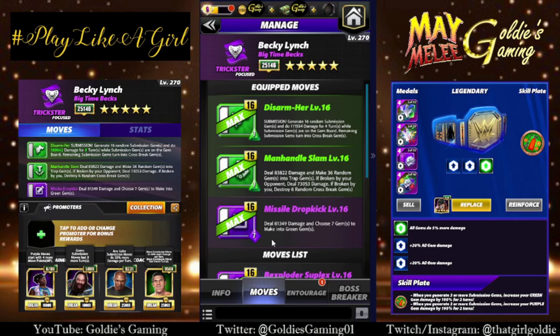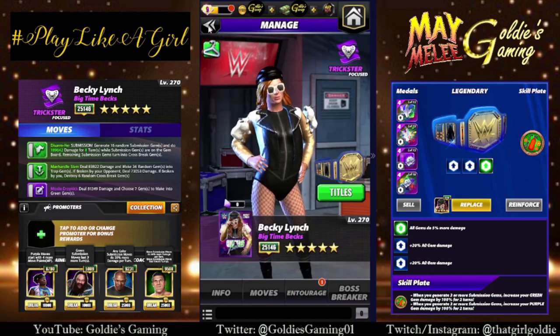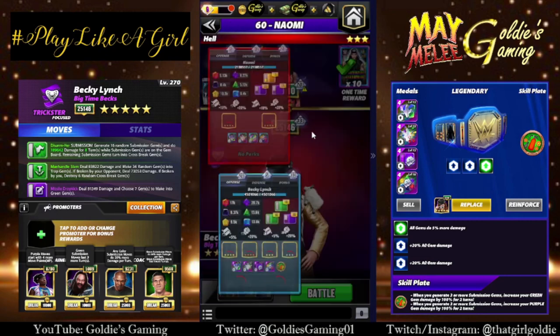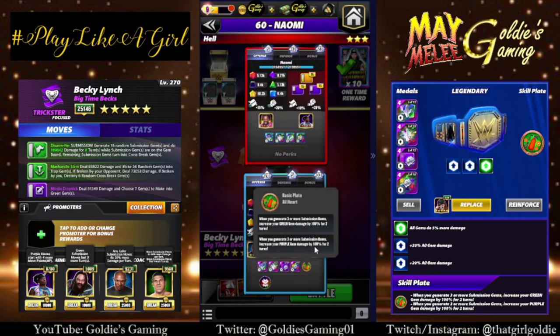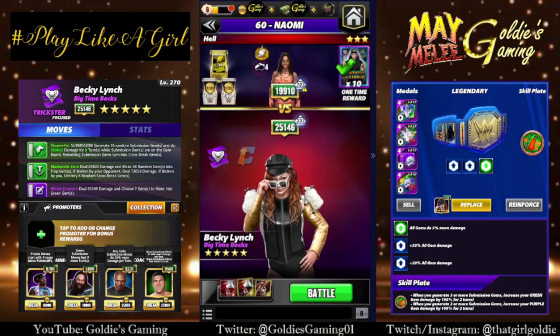We're going to run this build twice — looking at the super sub first, then a damage setup. Entourage: Woods, Trickster Bray, Acro, Shelton, and Bruno. If you don't have Bruno, use Acro J — you'll lose a turn and about 40 damage on the sub, but it's still effective. Keeping full fury belt, and bringing in an All Heart plate: whenever you generate three or more submission gems, increase your green and purple gem damage by 100% for two turns. She's a trickster with a green submission — perfect.